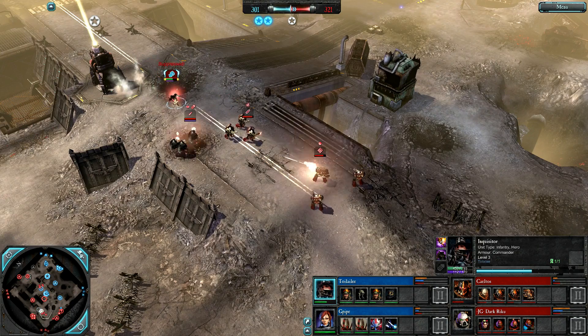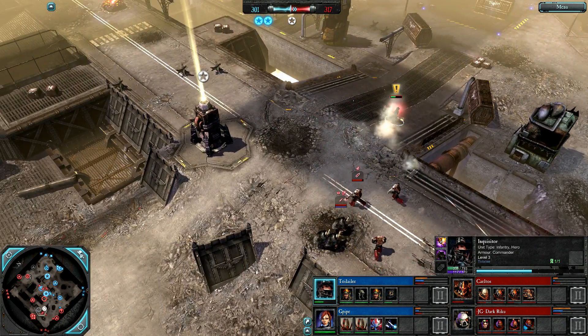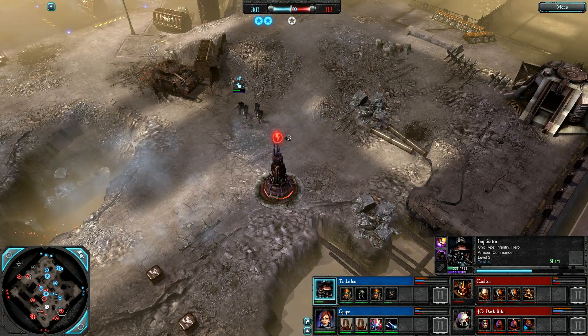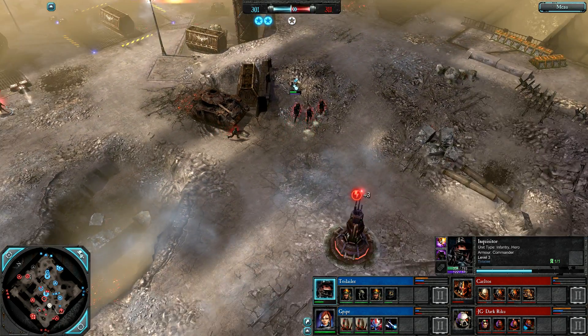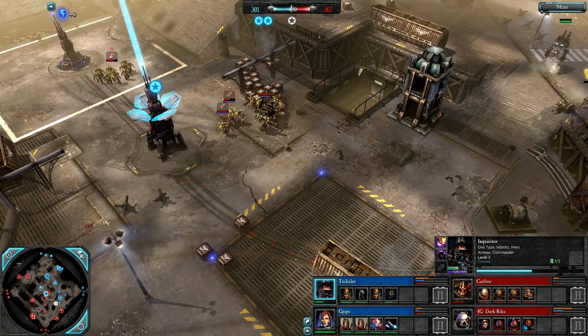Inquisitor now runs into this Devastator and retreats. Red Team can retake their natural. Blue Team seems to be neglecting the flanks largely. Very very close VPs.